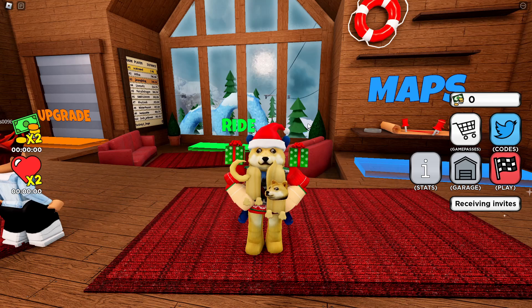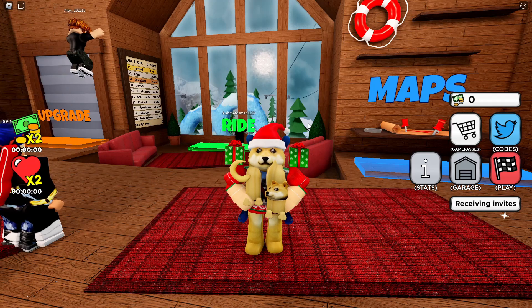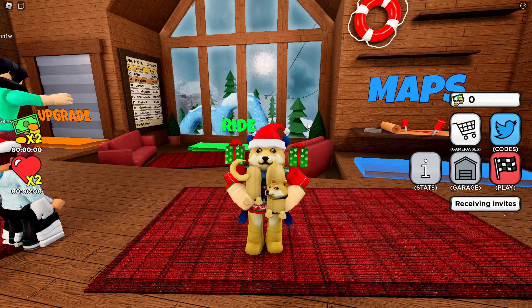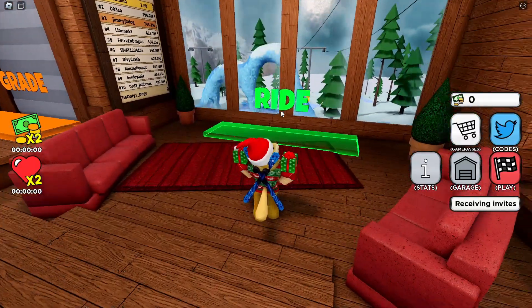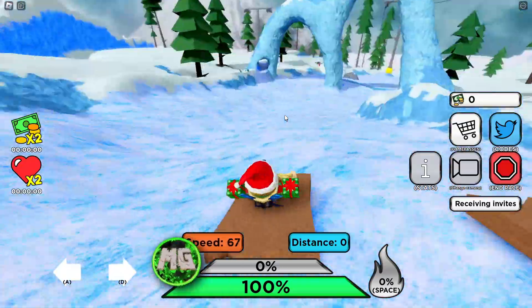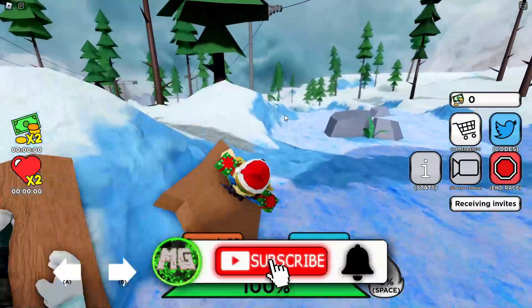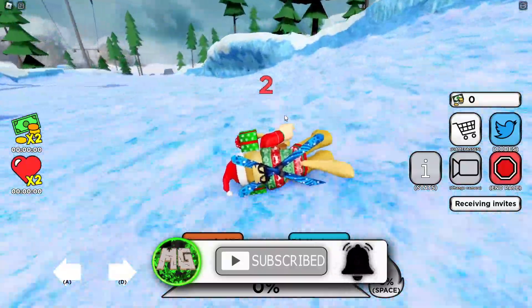Hello everybody and welcome back to Roblox. Today I am playing a game called Sled Simulator. Last episode I was talking about finding a sledding game to play and I found one. This is a sled simulator, so let's go ahead and head over here to ride. This is apparently where we start, and we're starting with a plank of wood apparently. Ow — we've fallen off. Doge, watch out for the snow.